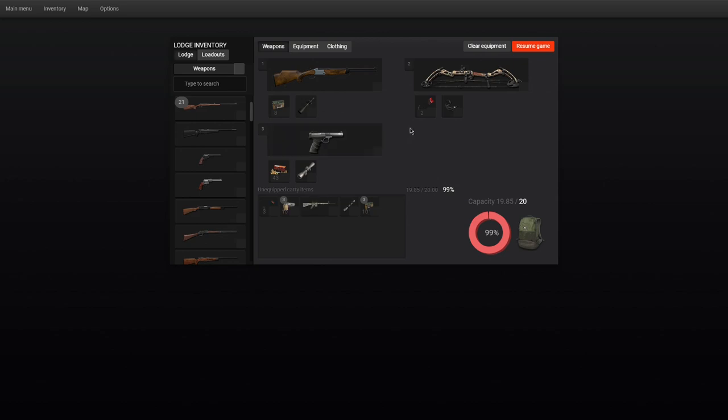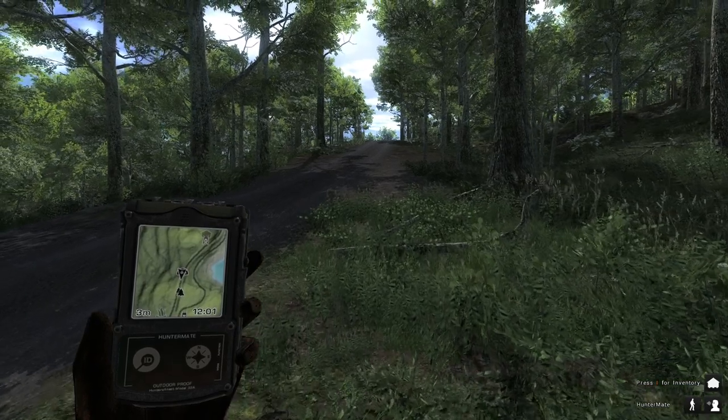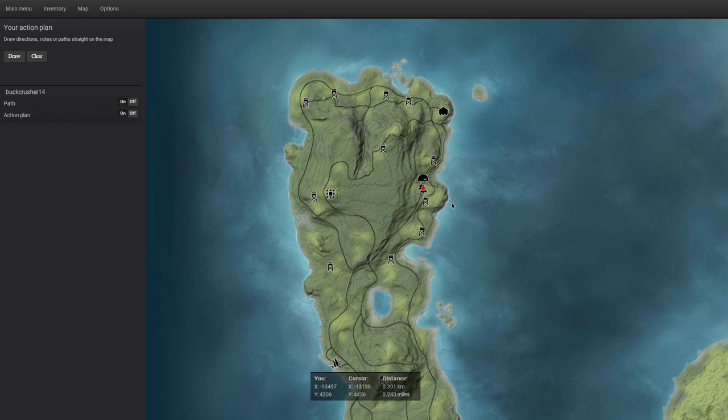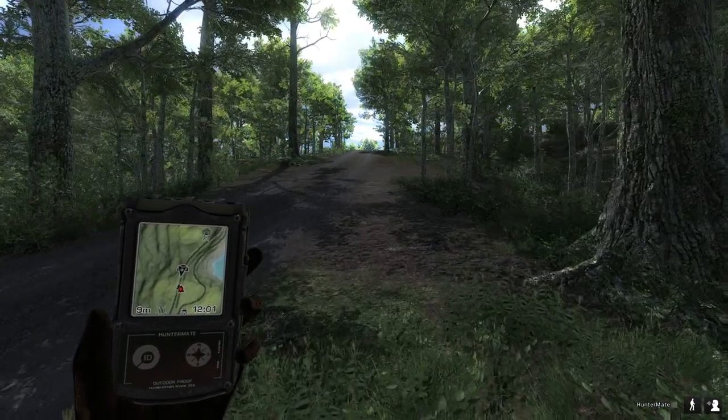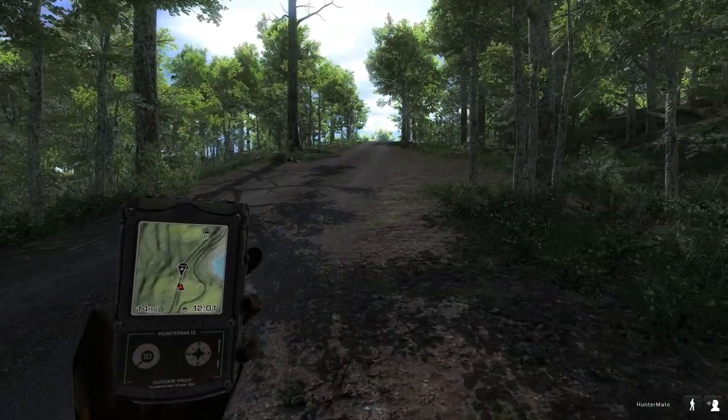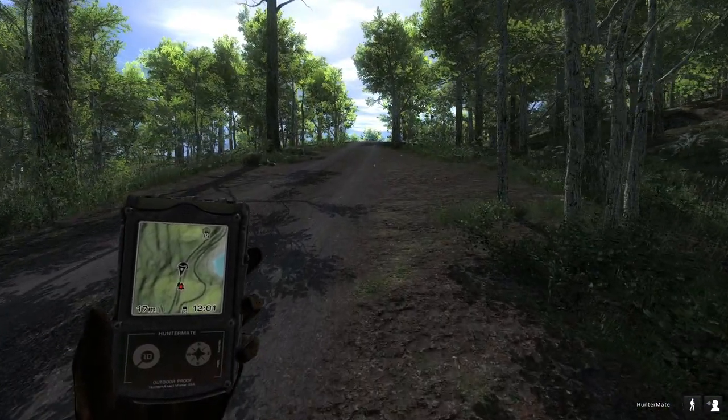I do need to get a non-typical one still. Let's go ahead and go over our loadout real quickly and see if we need to replace anything. It does look like I've got everything that I want, so I think what we're gonna do today is go up to this tree stand that I've got, because this has been such a good spot for me — every time I go here I have at least one blacktail buck come in.